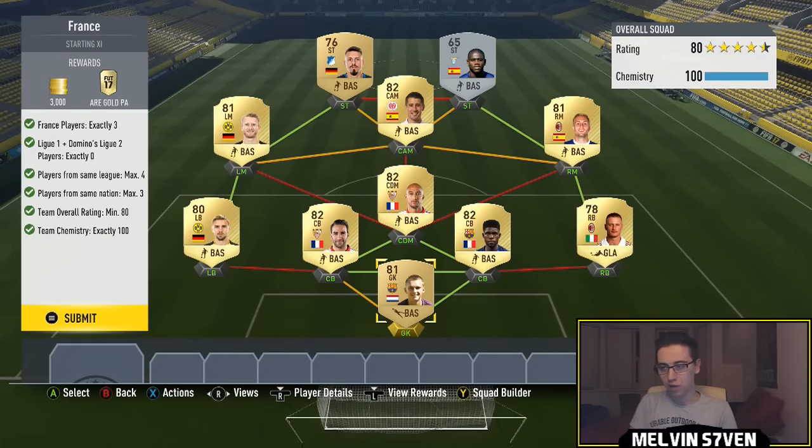The concept is the same — no French league players, but you need exactly three French players. Maximum four from the same league, maximum three from the same nation, and a team overall rating of 80. I went with three La Liga French players: Nzonzi, Rami, and Titi. Then I switched nations since you can't have more than three from the same nation, adding Cillessen — the La Liga Barcelona goalkeeper.